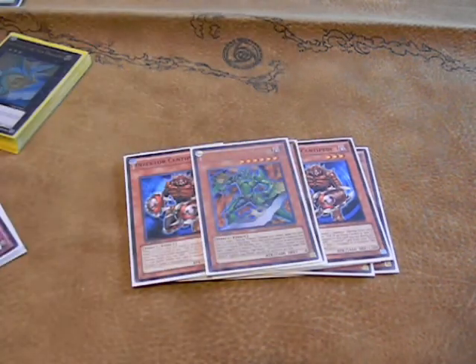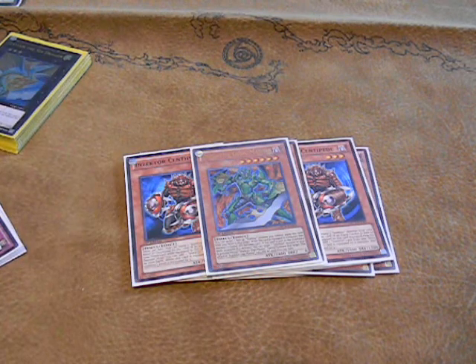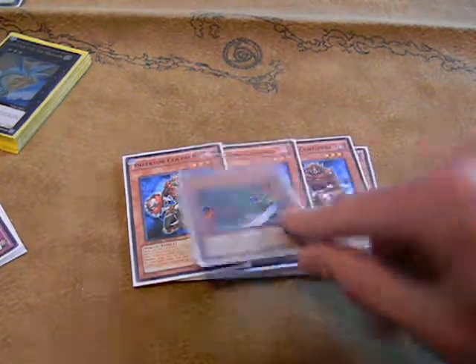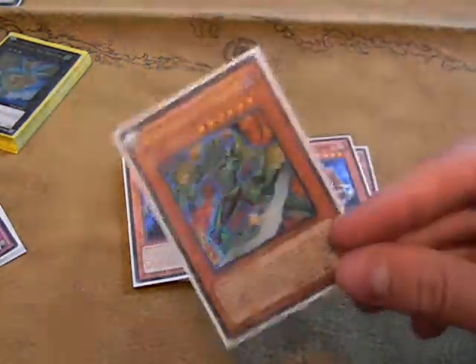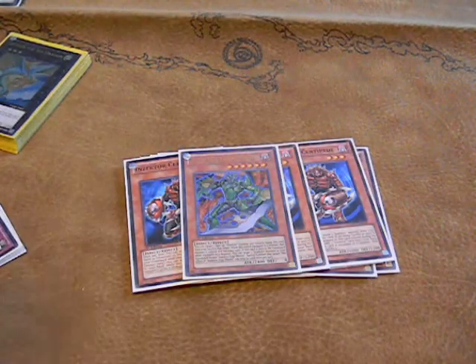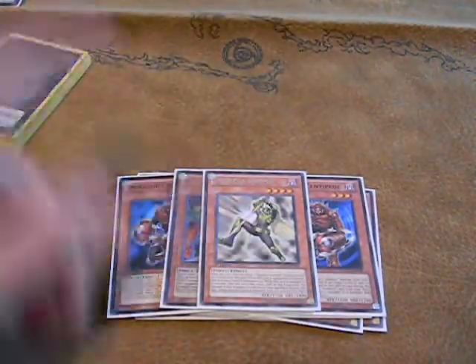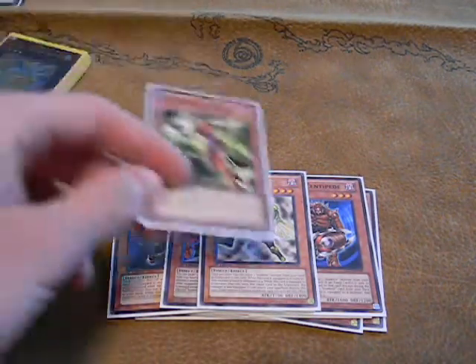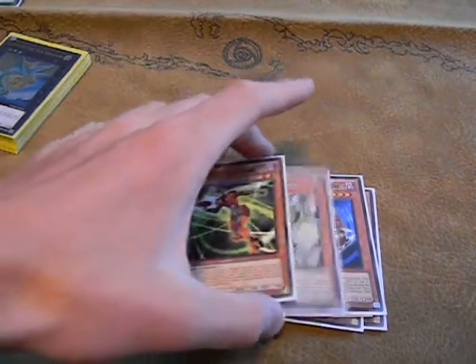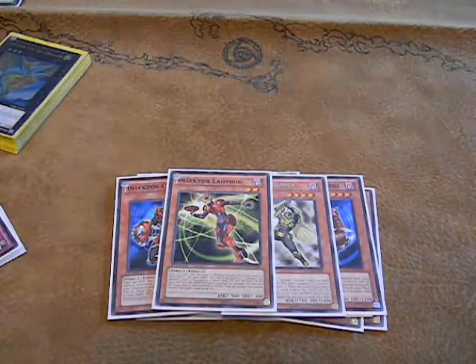The one Gigamantis, obviously good. I don't run Giga Weevil like a lot of people have been suggesting — I prefer just running the one Gigamantis. I feel that's all you need. Next, we've got the one Hopper, just because you attach them to Centipede to search for Hornet. And then you also run one Ladybug to get your rank fives. Pretty good toolbox card, I haven't had any problems with it yet.